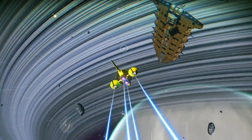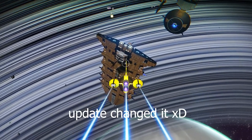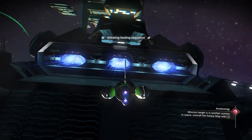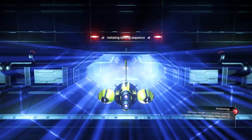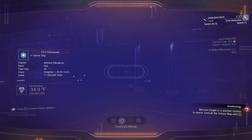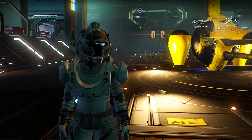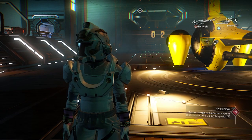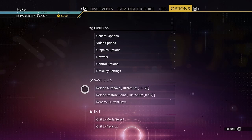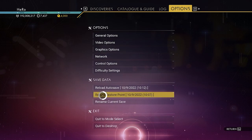The freighter is here — it's a black color, I promise, even though it looks gold right now. Let's visit the freighter again. It's B-class this time. We want S-class, so we keep reloading the restore point. You can see the auto-save created again, but we want to keep reloading until we get S-class.